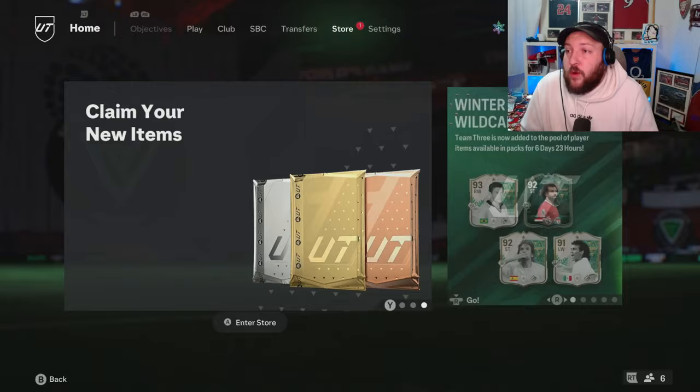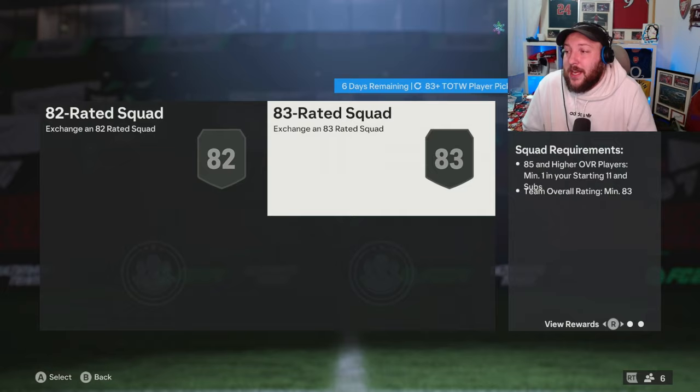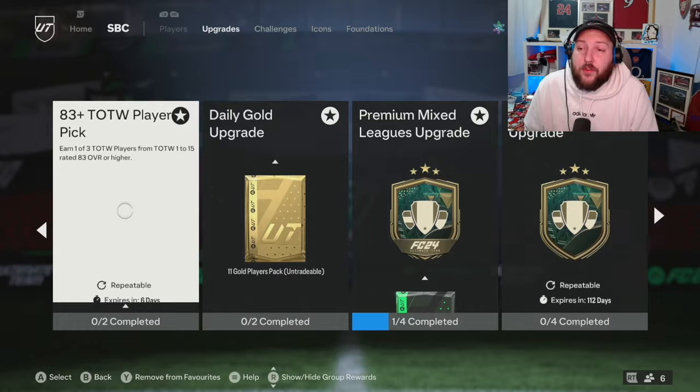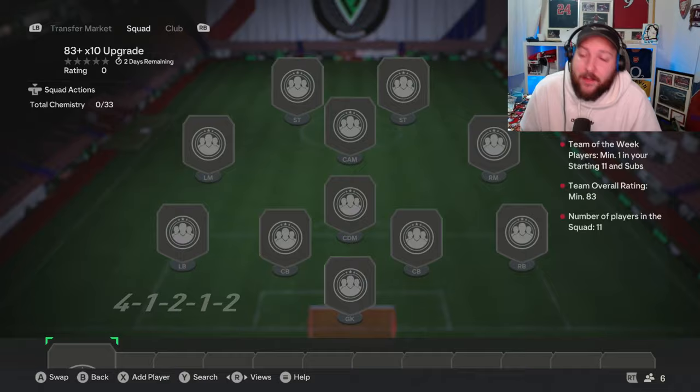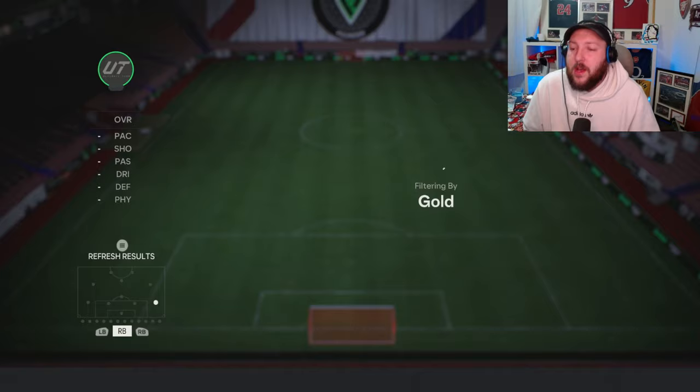The reason why you want to be doing the team of the week pick is because you need team of the weeks for a lot of things. If we have a look at the rating, it's going to be an 85 with an 83-rated team, then two 84s and an 82-rated team. So with the 83 times 10, you can use those 84s you get from it. If you get anything higher, you'll have to decide what to do — but only do that if you need a team of the week. If we look in my club, I have got a few team of the weeks. We're going to put in our Vazquez, for example, and then go high to low.